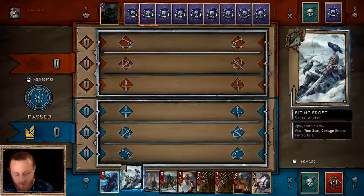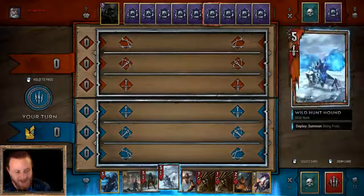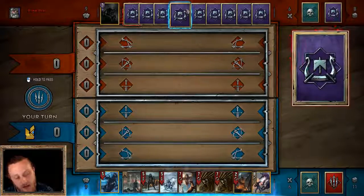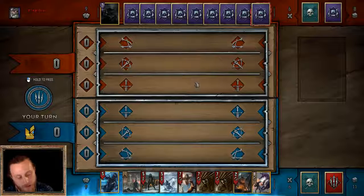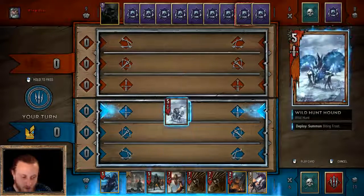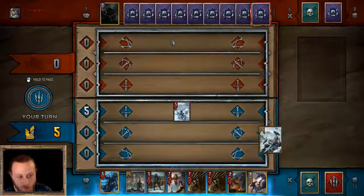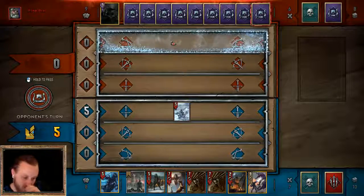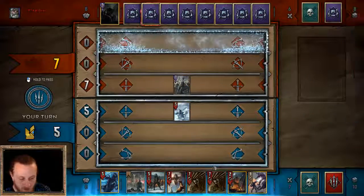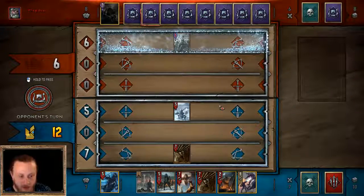We mulliganed away a Frost. That's good — we got a Wild Hunt Hound. He's now used his longships, so I don't know if he's going to have that many. I think what we should do is put the Hound — the Ice — summoned right at the back, just in case he decides he wants to use anything on the Siege Row. He's using a Skirmisher. We can use a Drowner to pull the Skirmisher back.